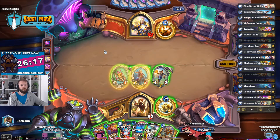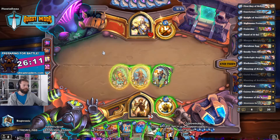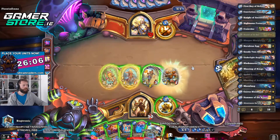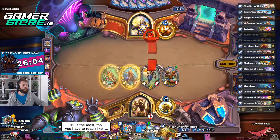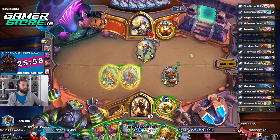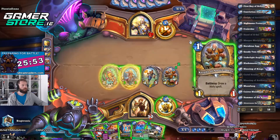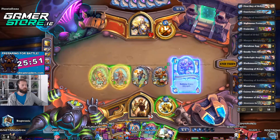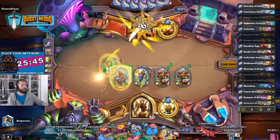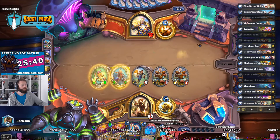I didn't reach legend but I got a 10 star also — interesting. I think I want to draw a holy spell. Hack with Cariel Roam. We'll buff up some minions, continue to draw, and buff again. We are absolutely cruising to this win here, guys — absolutely cruising.